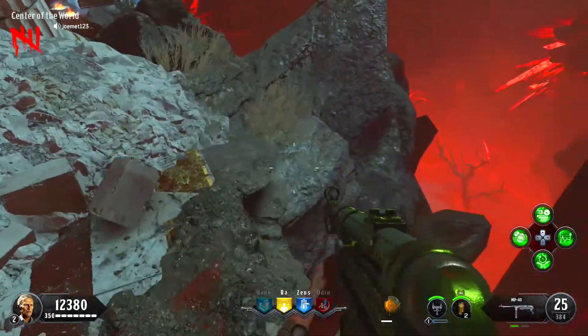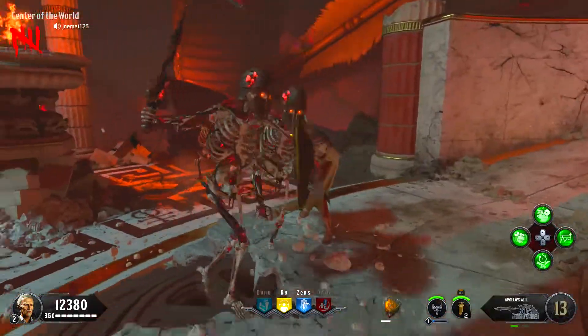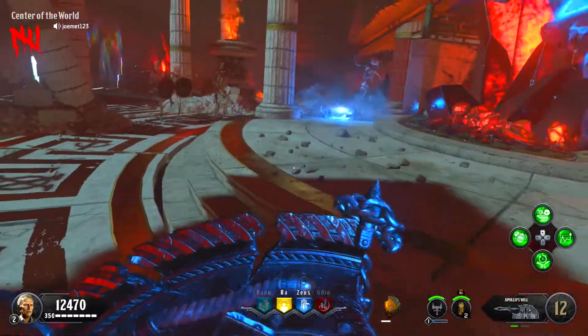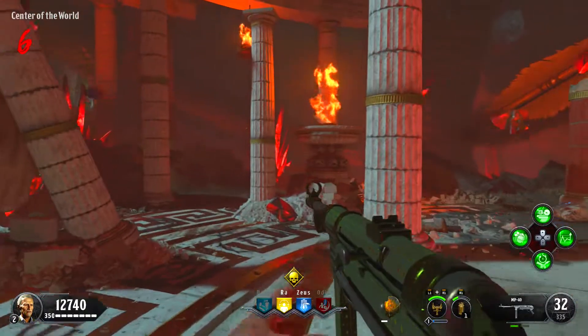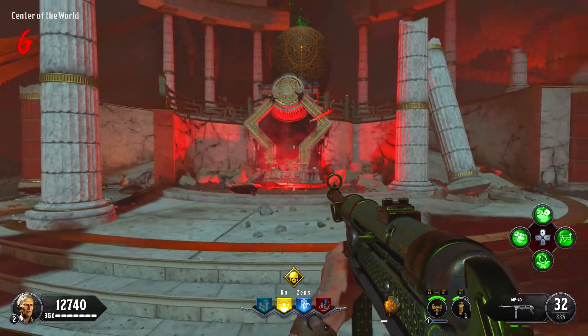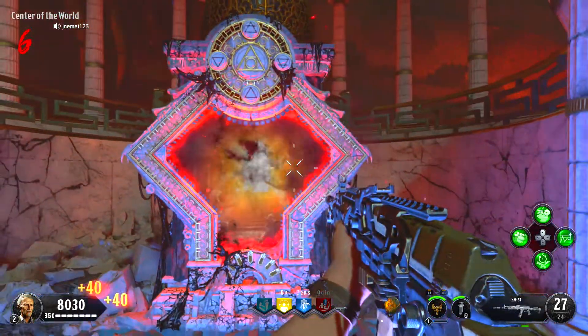Now make your way to the Center of the World area of the map — that's literally the name of it — right in the center of the two areas you were just in. You'll be locked in here for a mini ritual, similar to the Shadows of Evil Pack-a-Punch ritual. After killing enough zombies, Pack-a-Punch will bust open for you to use. You can now Pack-a-Punch inside of DLC 2 Ancient Evil.